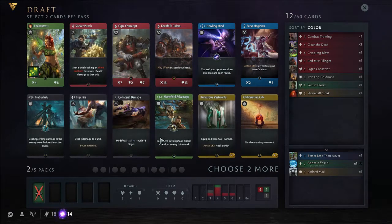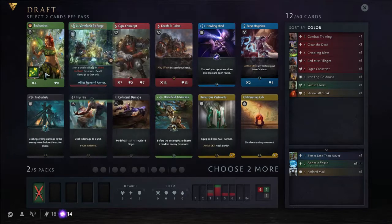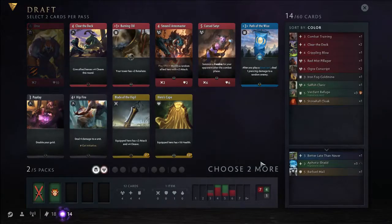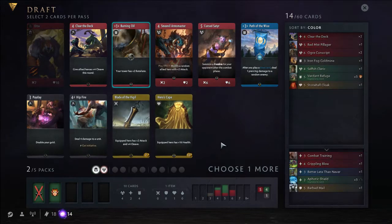I like Enchantress a lot. The Ogre is also nice, but maybe Home Fields. Actually the Ogre is a lot better. The Musician is also okay. I'm gonna pick the Ogre, but I need a red hero for it at some point. Ursa might have been nice. Burning Oil is definitely a playable red card. Maybe Hipfire or Blade — let's cut these two as well. Probably Hipfire for now, although I really like the Blade. Probably can pick that up later.